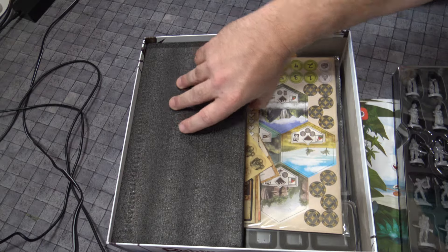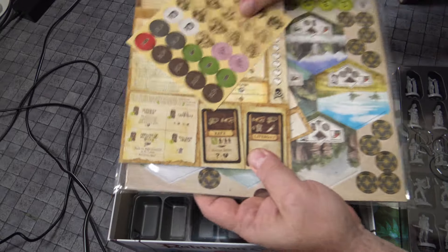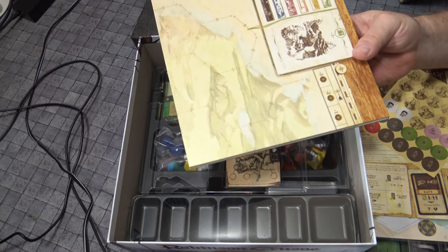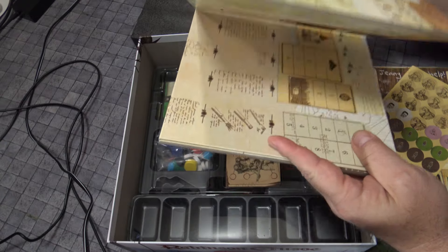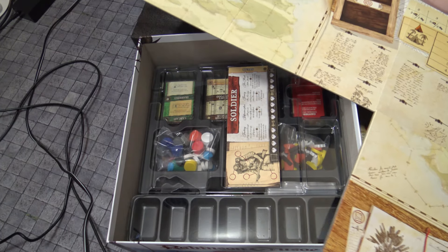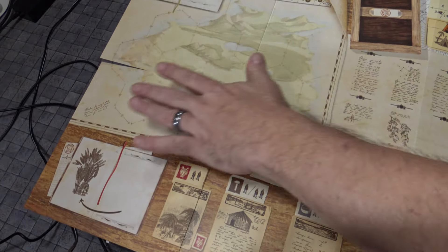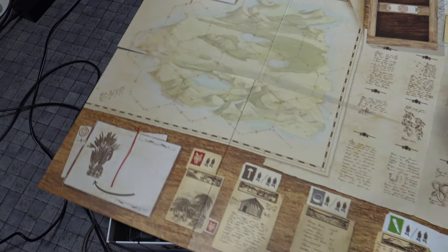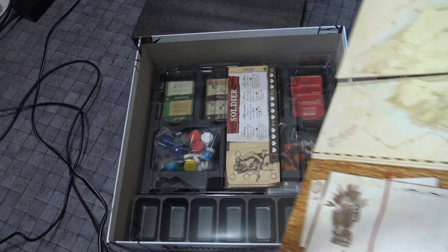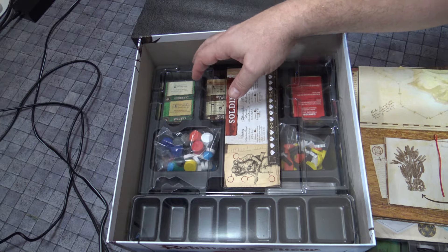I have to commend Ignacy for really bringing out quality miniatures. He's an avid Warhammer guy, so he knows quality miniatures mean a lot, and these are absolutely beautiful. There are a bunch of different tiles and components to get you all set up. The other thing I was taken aback by is I thought there was a neoprene map that came with this collector's edition. But hey, I can live with that — this is a beautiful map.